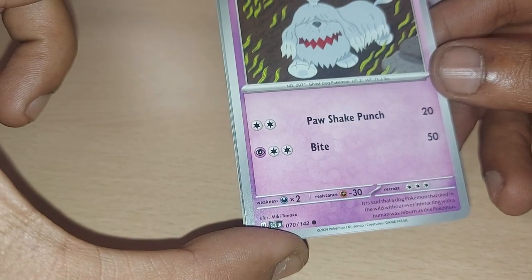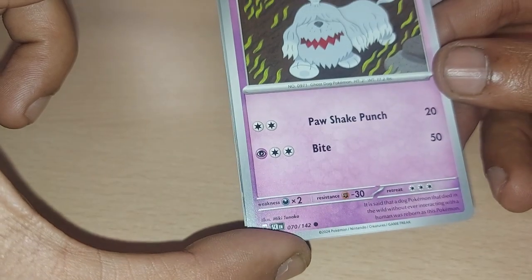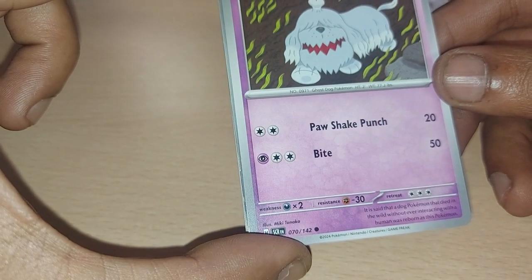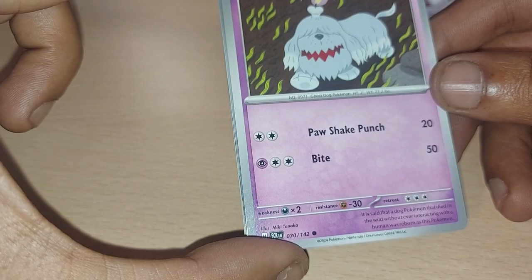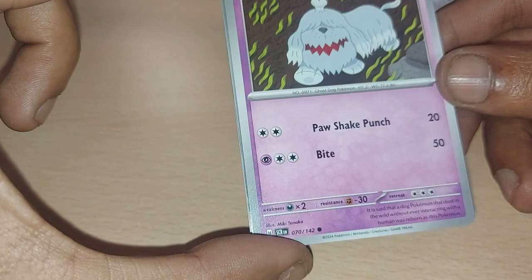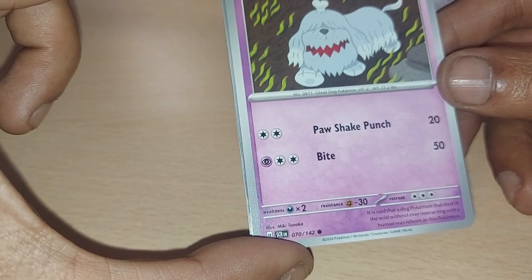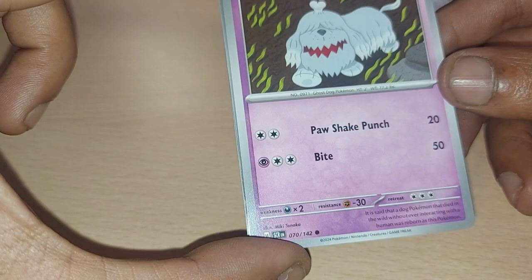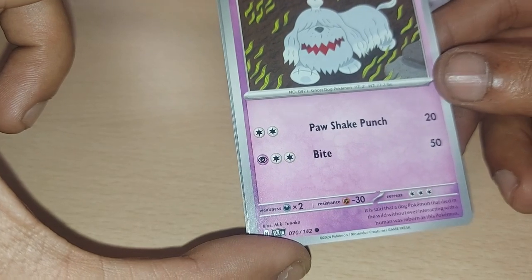Greavard — or Griefyard — up next. 80 health points, psychic type Pokemon with a dex entry of 971, being a ghost dog Pokemon with moves of Paw Shake Punch and Bite. It is said that a dog Pokemon that died in the wild without ever interacting with a human was reborn as this Pokemon.